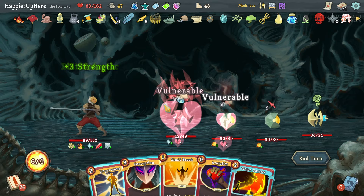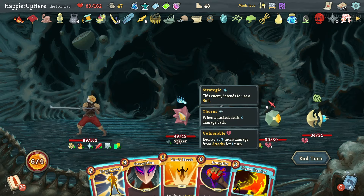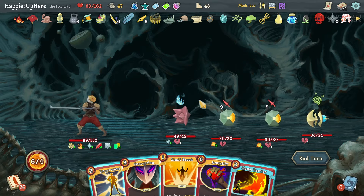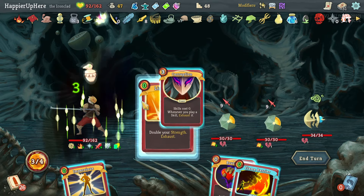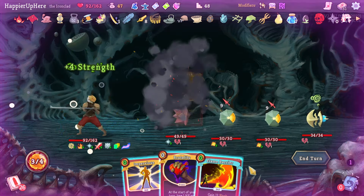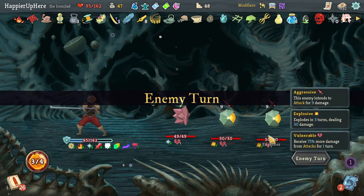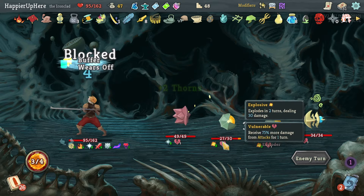I'm pretty happy with the potions I have. I'll take the Transportation — who knows, maybe I have a chance of getting the combo modifier. Here I want to lose HP again to trigger the Red Skull. Let's do Corruption, Limit Break, and then Brutality — I could play Flame Barrier but I'd rather take damage. I'll let these Exploders explode too.